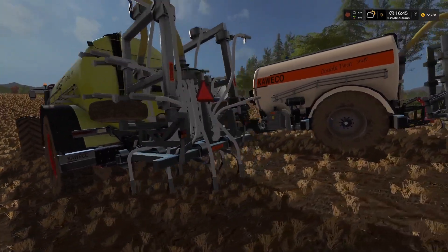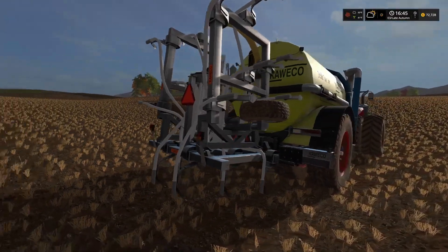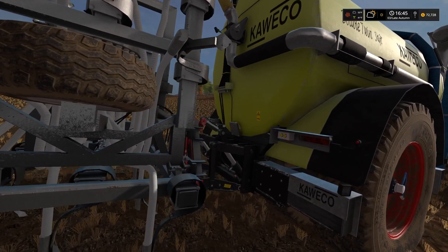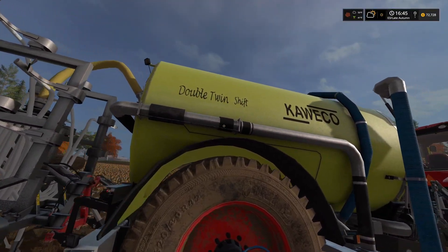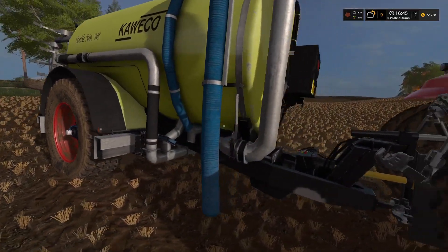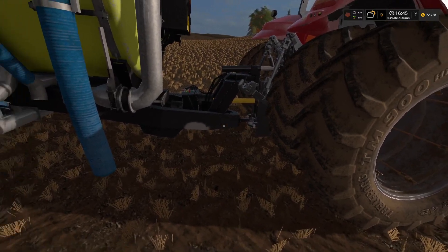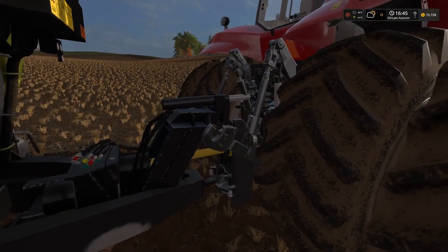The Opti Disc just attaches to the back, like any other implement. Detail-wise, I think it is pretty darn cool — a lot of detail went into this. There are a lot of cool add-ons that you wouldn't necessarily have to have, but it looks pretty darn realistic, even down to some wear spots where the tires would hit the frame when turning, and the attached PTO shaft.